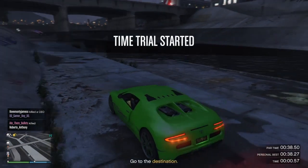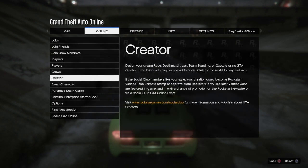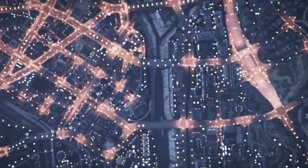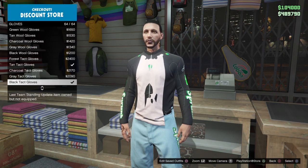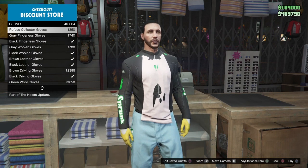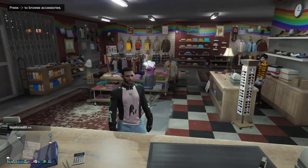Once you've made it to the time trial, go ahead and start it up, then swap over to your male character. Hit pause, go to Online, and swap character. I'll meet you guys back in free mode with the male character. Go to the accessory section in any clothes store, go to gloves, and select 42 out of 64 — you should now have the race suit gloves.